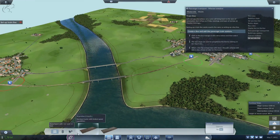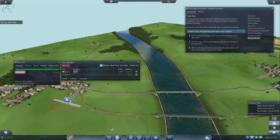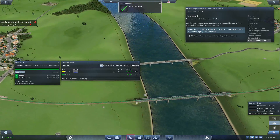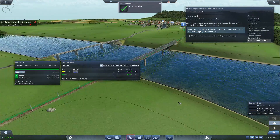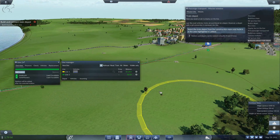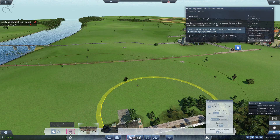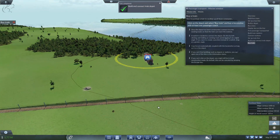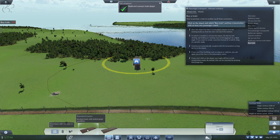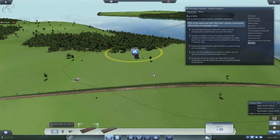Create a line and add the passenger train stations — same as before. Click new line, click add station, go from here to here. Now you need a train to deploy on the line. Just like road vehicles, trains are purchased at a depot, but a depot with a rail connection is required. Select the train depot from the construction menu and build it in the highlighted area. Make sure you orient it the right way around.